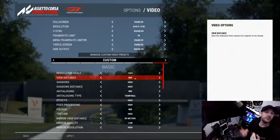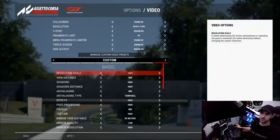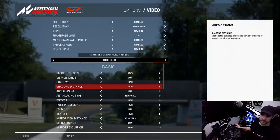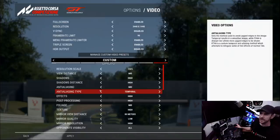View distance I've set to medium — something I'm willing to sacrifice because when you're concentrating on driving, you're only paying attention to your immediate vicinity anyway. Shadows I leave on high in ACC, because when you crank shadows down in ACC the cars start to look like they're floating on the track — so I keep shadow setting higher than I otherwise would. Shadow distance is also set to high, but you could crank it to medium or even low if you need extra performance.